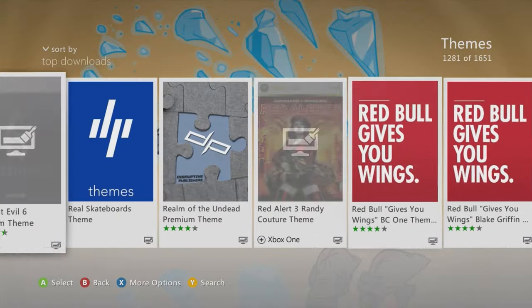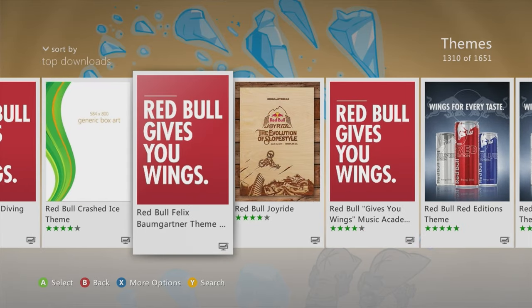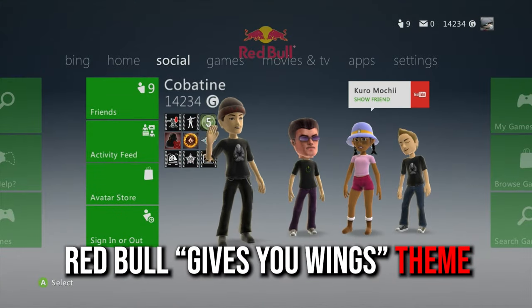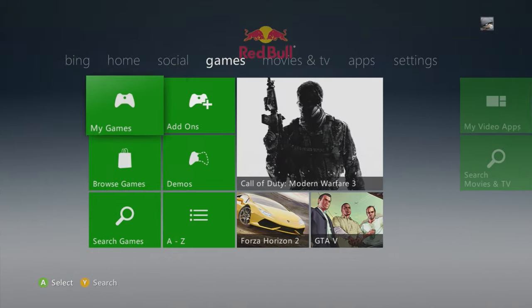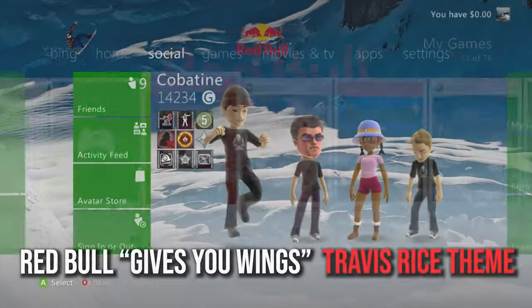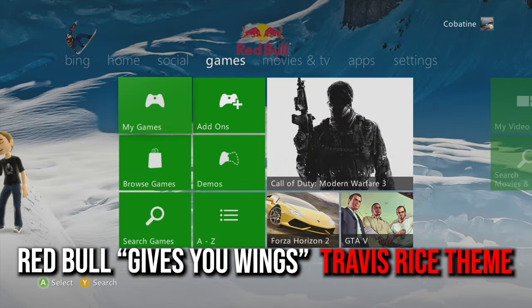Now for the Red Bull section — I'm showcasing the best ones, not every single one. I noted the specific packs I'm showcasing for this segment. The Red Bull Gives You Wings theme — the regular one — is hella cool. Some themes I won't show the games and settings sections because they're more or less a single picture or repetitive.